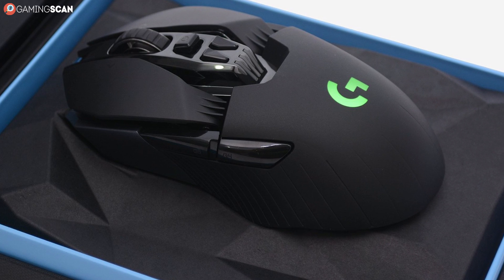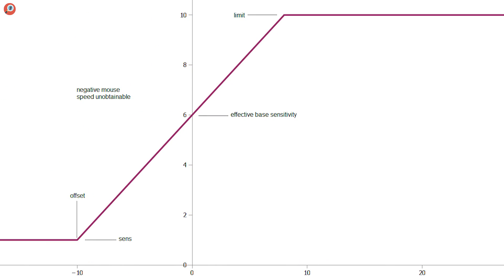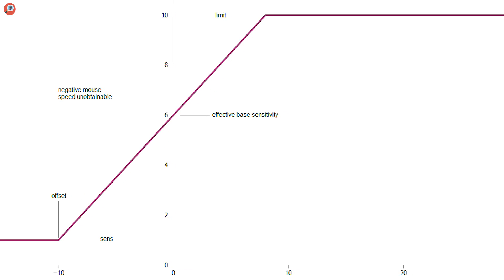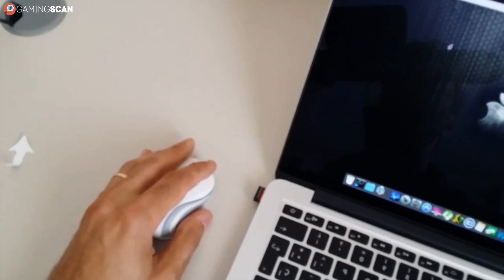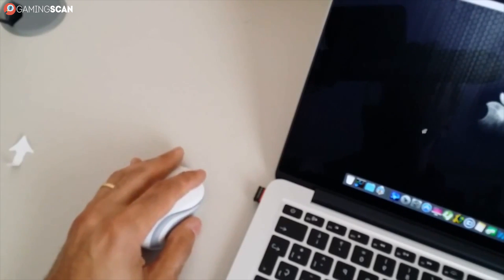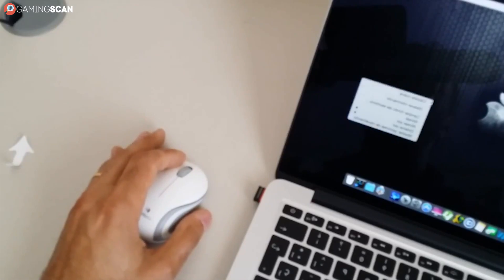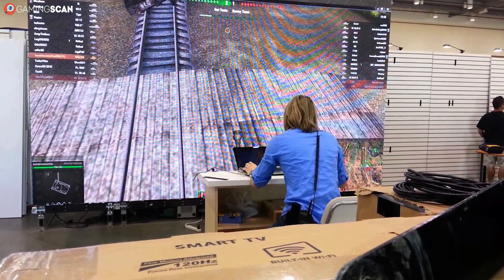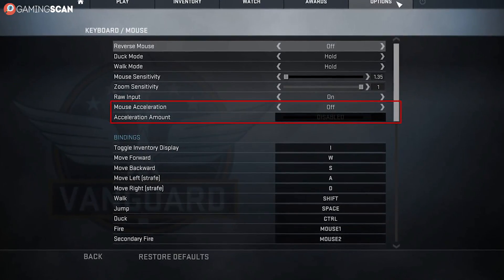Let's start with the most basic question: what is mouse acceleration? Basically, it's an option that when turned on makes it so that the faster you move your mouse, the faster the cursor moves on the screen. It wasn't that uncommon for people to have to lift the mouse up, return it to the center of the mouse pad, and continue moving it in the same direction if they wanted to move the cursor from one end of the screen to the other — there just wasn't enough room, especially on lower sensitivity settings. And this is what mouse acceleration is there to prevent.